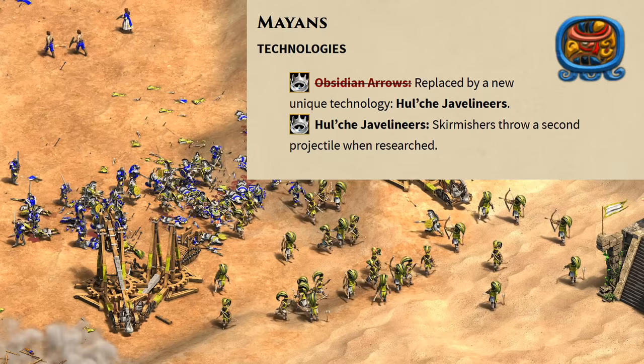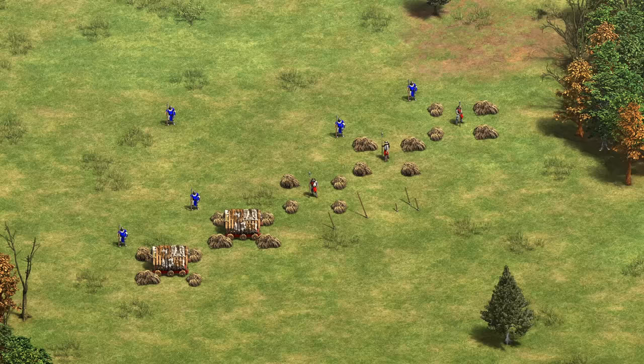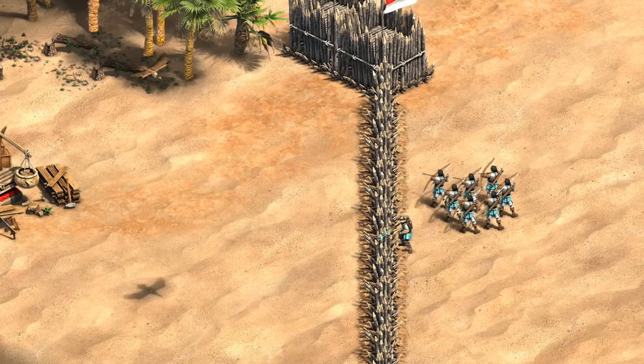The Mayans had an interesting change replacing Obsidian Arrows with a new tech giving their skirmishers a second projectile. Don't worry — it doesn't double their attack. It's quite inaccurate even at point blank range and only seems to do one damage. Technically that means double the damage against rams, but overall it looks a little scarier than it is and it's definitely not as situationally crazy as Obsidian Arrows could be.